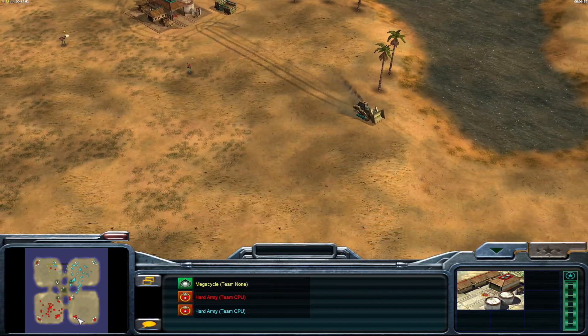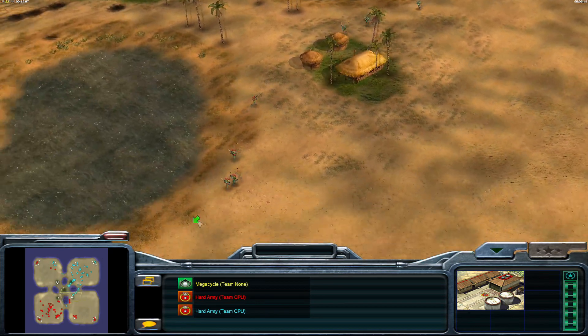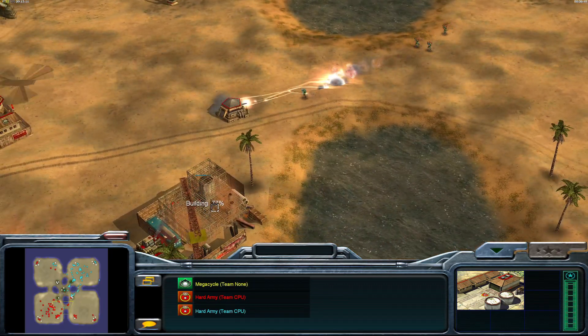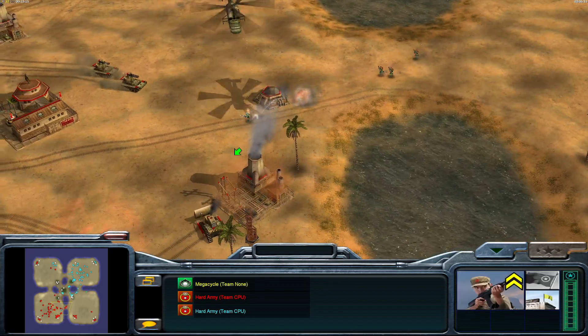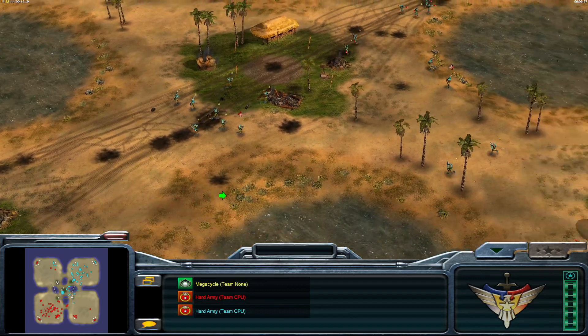No defenses being built on that expansion, nor here for the Nuclear General. What's the plan buddy — going to cap that oil? He had the heart of a tiger but the firepower of a mouse.